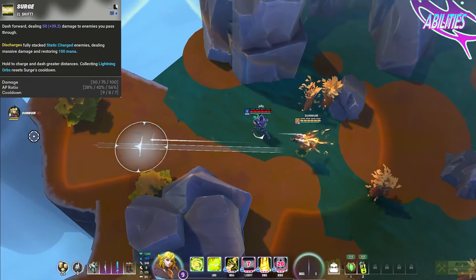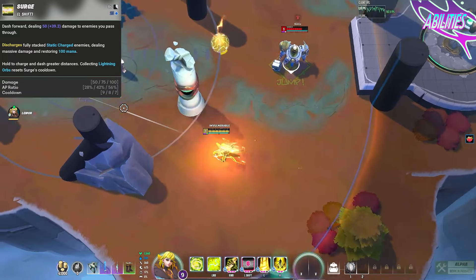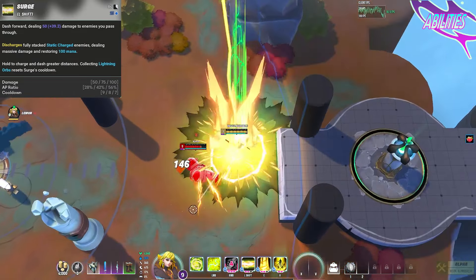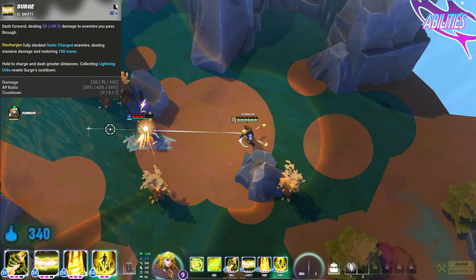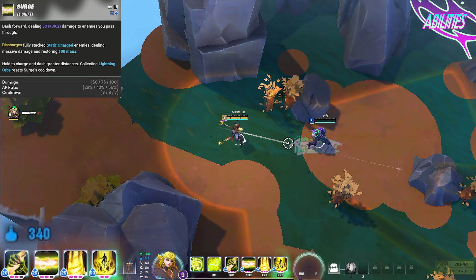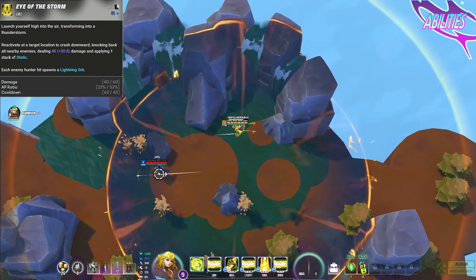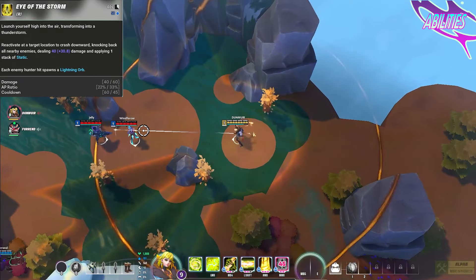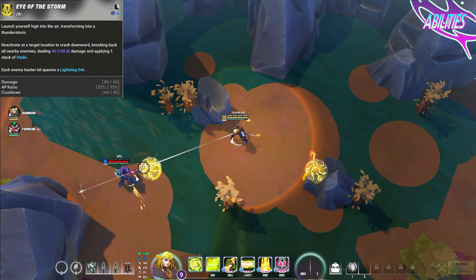Joule's movement ability is an exploding dash. Charge up your movement before dashing forward as an unstoppable bolt and exploding in a small radius at the end. Any enemies passed through by the dash or caught in the explosion will have one stack of static applied to them. Dash through fully static charged enemies to trigger her passive explosion damage, get a dash cooldown reset, and have mana restored. Joule's ultimate launches her up into the air where she becomes immune to enemy abilities. She can then reactivate to land anywhere in a circle around her and cause an explosion. Any enemies hit by the explosion take damage, knockback, one stack of static, and also drop a lightning orb.